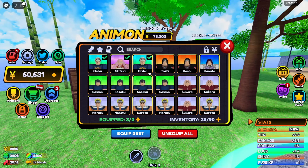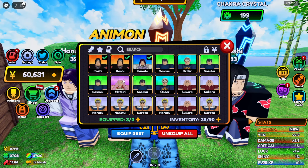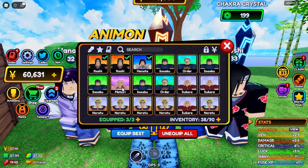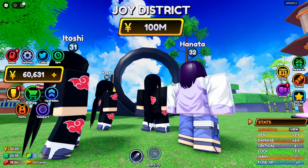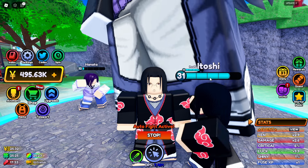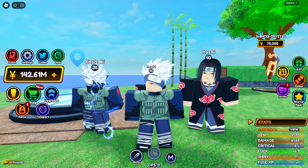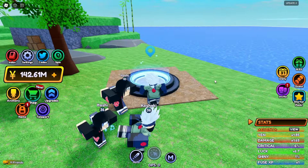And thanks to them, I was able to unlock this world quickly. Now let's go and try to get something good. So guys, we're done and as you guys can see, I have gotten like two new legendaries this time. So from now on, I'm going to upgrade these ones — not the Law, not even Matsuri. So guys, the next area is this Joy District and it's going to cost us 100 million Yen. Whoa. So guys, I think I'll be back after gaining the required Yens.